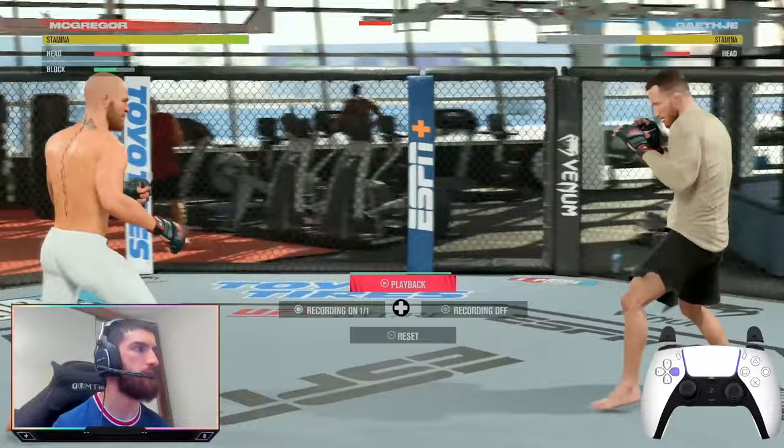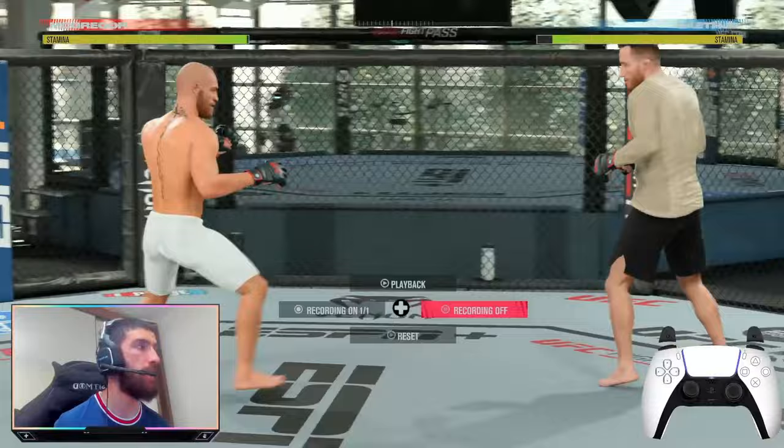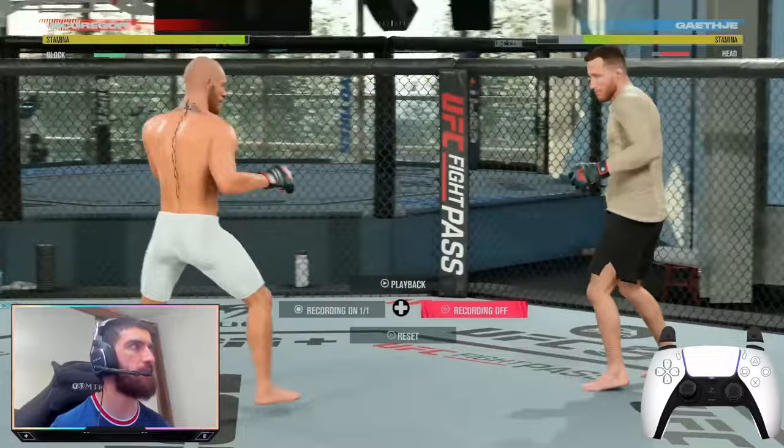If you walk up to him he's already got his guard up. But if you throw a lunging hook from distance right when he whiffs, you'll be able to punish him and do loads of damage. The faster you punish someone as soon as they whiff, the more damage you do — if you wait it won't do as much damage. Bang — knocked him down.